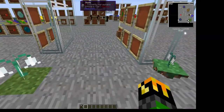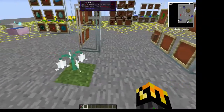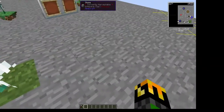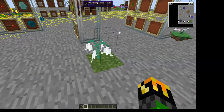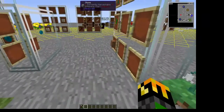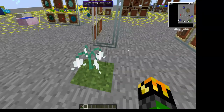One cool thing about both these flowers is they are used as light sources. As you can see here, monsters can't spawn in this area, and that's all because of the glimmering flower and the floating one. So if you want a more natural way of lighting up some areas, just decorate them with flowers instead of torches.